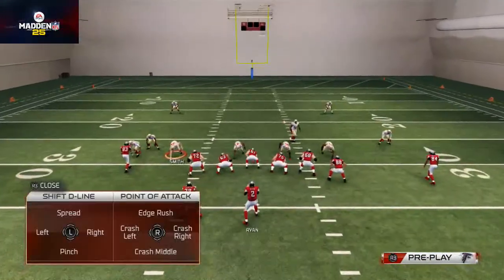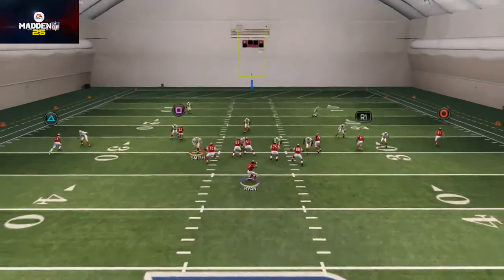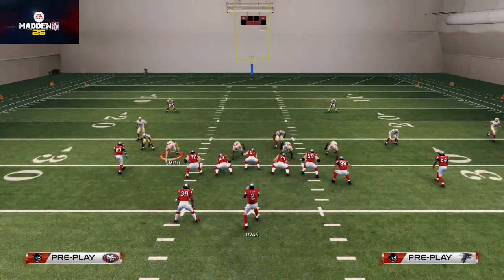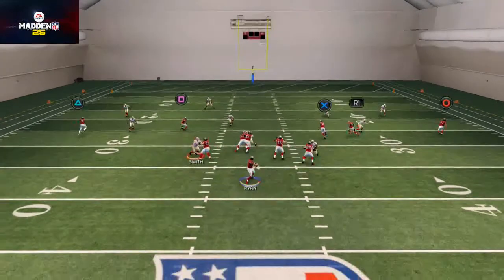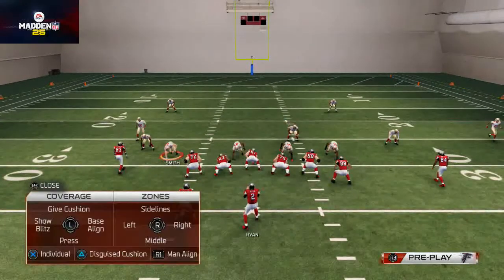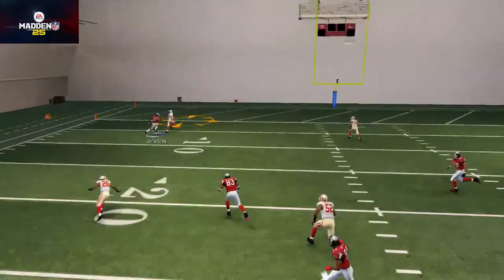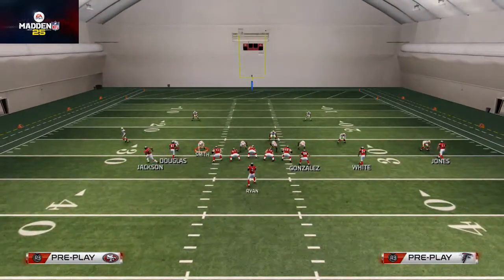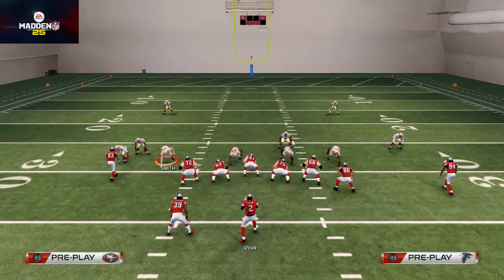That's a lot to cover in one video. Basically, when they don't base align, you want to take a quick look to see if the window is there — that's an example of where you'd throw it. When they run a cover three, the slot receiver will follow you upfield, so that's when you know to hit Tony Gonzalez on the levels concept. If you do try to force the throw into coverage against the cover three, you still have a little window where you can user catch it downfield. This is why I chose this play for this team — Steven Jackson has pretty good catching and it's a nice route for a big back like him to go out and user catch.